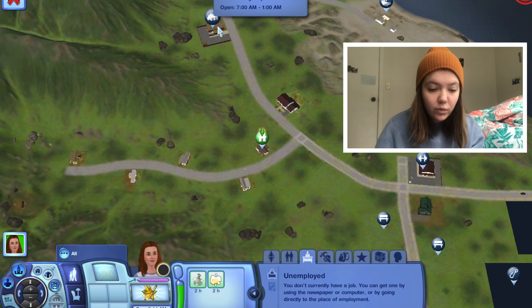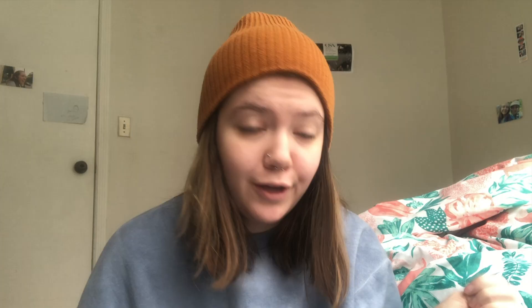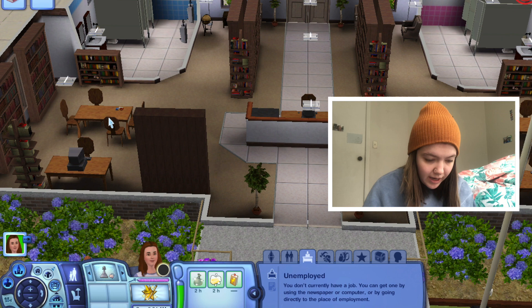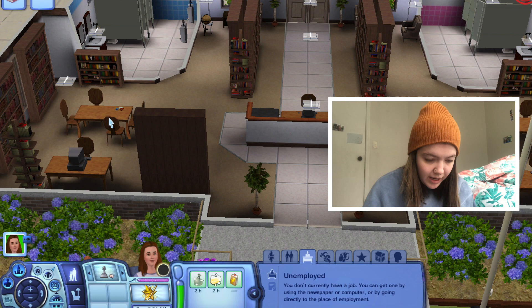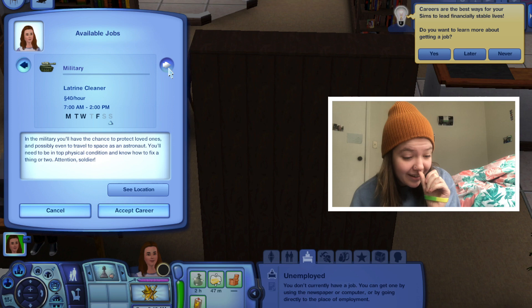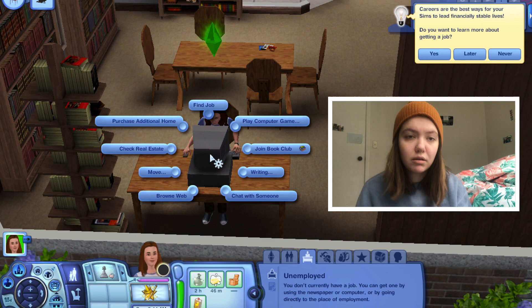I miss just going to map view and clicking to go somewhere. We're going to the library to use the computer. She rides her broom wherever she goes. Okay, we're at the library. Here's a list of available careers: business, science, criminal, military, professional sports... none of those sound good. None of those sound good at all.